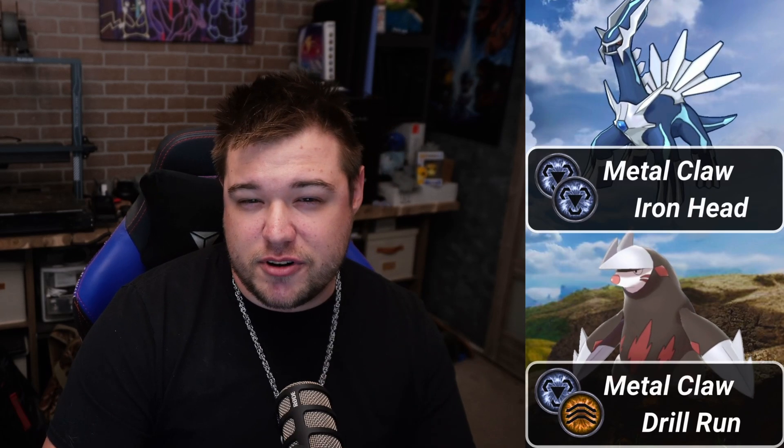While Zacian is a powerhouse, it's not unbeatable. The best Pokémon to use when facing off against it include Metagross with Bullet Punch and Meteor Mash, Nihilego with Poison Jab and Sludge Bomb, Dialga with Metal Claw and Iron Head, Excadrill with Metal Claw and Drill Run, and Roserade with Poison Jab and Sludge Bomb. These Pokémon will hit Zacian hard, exploiting its weaknesses to steel and poison type moves.